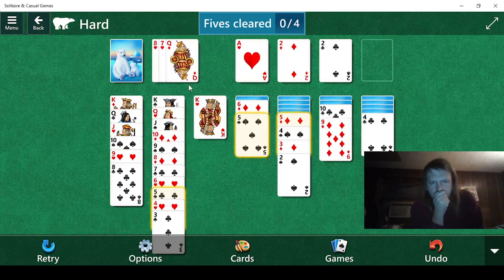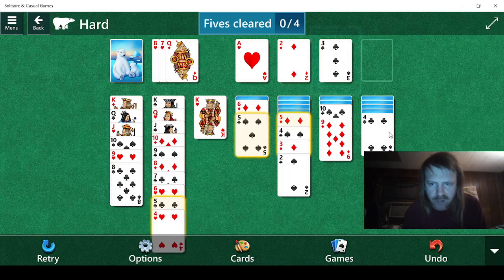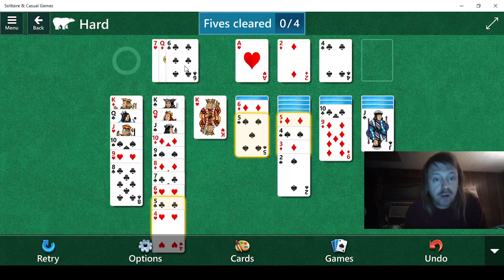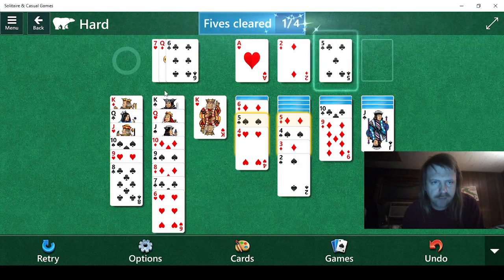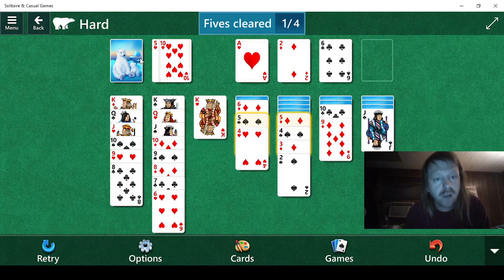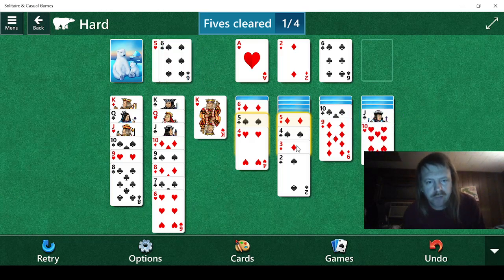We're going slow so I can make sure I don't make any mistakes, because I'm known for my mistakes. Here we go — all we have to do is go three and then four. That should be fine. Yes, we can use that six — let's just do that. There we go. That might be helpful, maybe not. We have a ten here — we can do that.